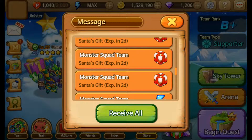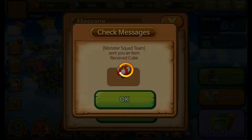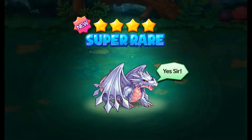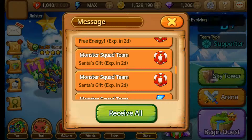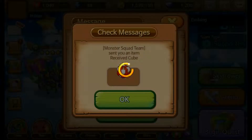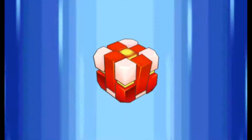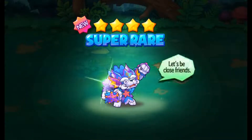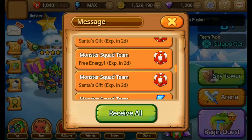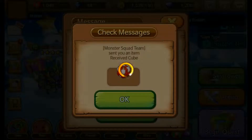Now for the red cubes, let's see if we get any good ones. Okay, so it's a four star normal dragon, name is Glintide. Next up, let's see what we get — four star water, name is Toban.